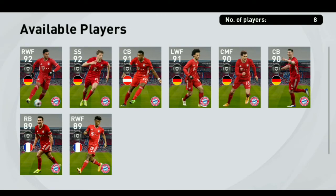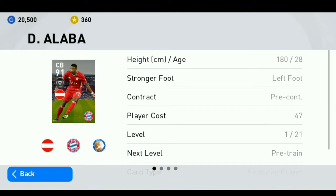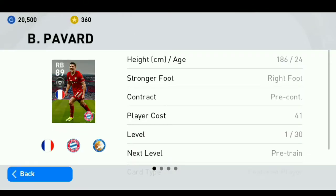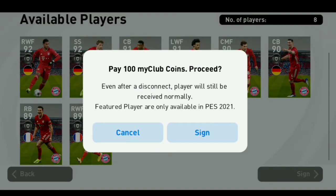For Bayern Munich, Thomas Muller would be good to get, and also Alaba is great to get. Alaba is one of the best on the defensive side — he's a fullback.